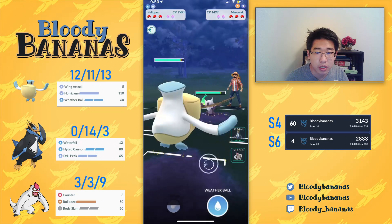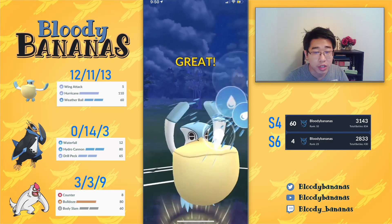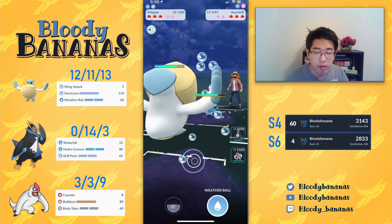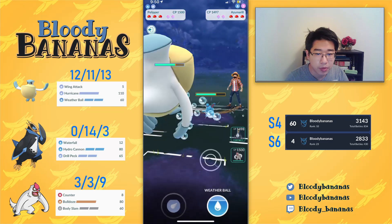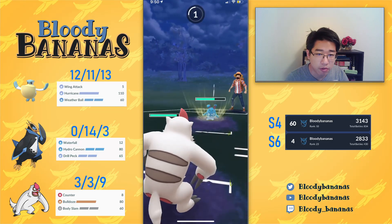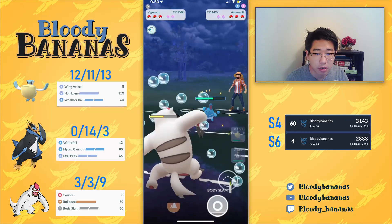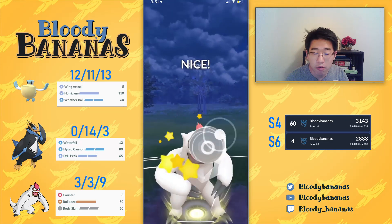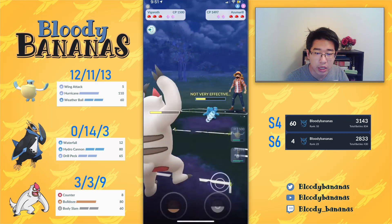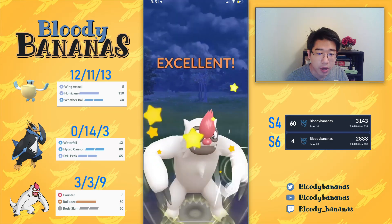Next game we have Pelipper against the Marowak. Again, very good lead. My opponent makes a really, really good play here, catching my Weather Ball. It's not the worst thing though, because we could farm a lot of energy before swapping out. Also, we do have two counters to the Marowak, so switch advantage is not even important for us. I'm going to come out with the Vigoroth, because Vigoroth has a terrible matchup against Marowak. What I want to do here is hopefully get shields, and if we have shield advantage, then we have two Pokemon in the back that can absolutely handle the Marowak. I'm going to go for a Body Slam here.